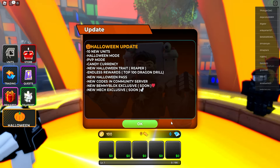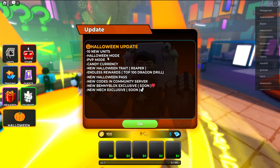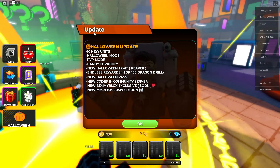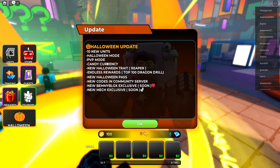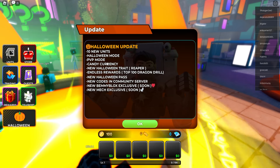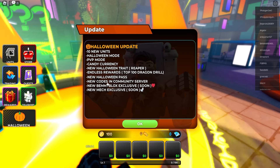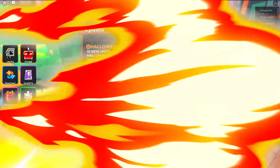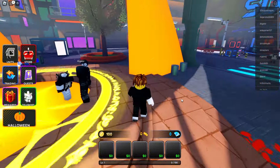It's time to cover the new Halloween update. Ten new units have been added to the game, and there's a new Halloween mode, new PvP mode, new candy currency, new Halloween trade, new endless rewards, new Halloween pass, new codes in the community server, new Ban Me Blocks exclusive coming soon, and a new Mac exclusive.